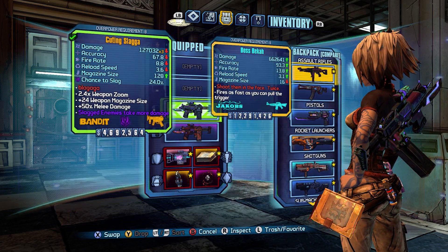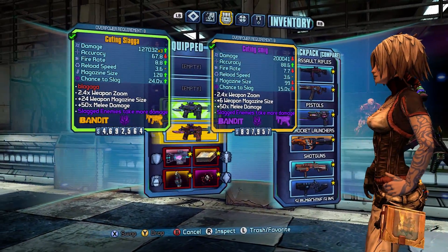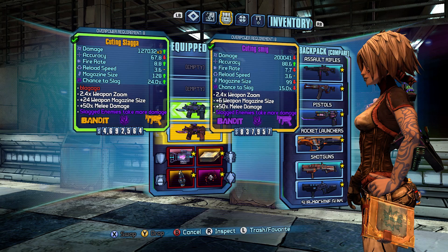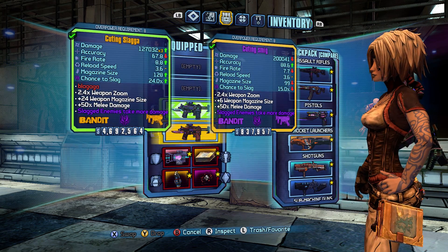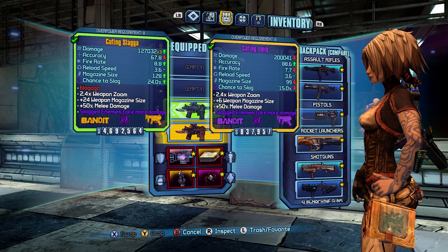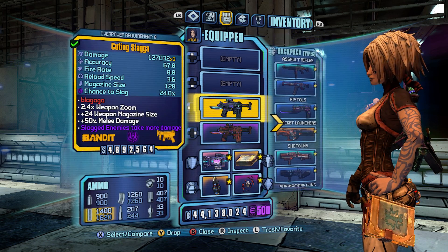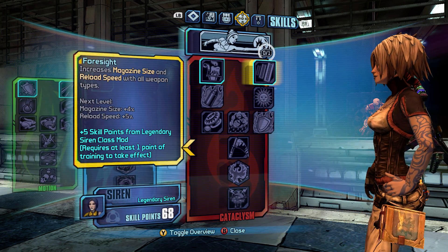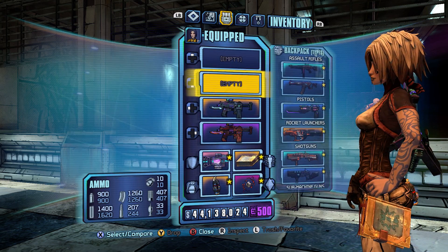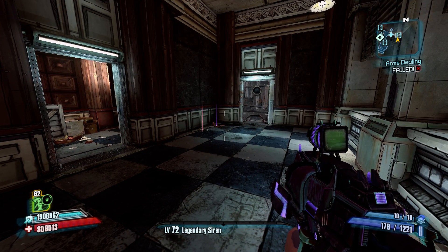Next, you have the Slaga, which obviously always comes with Slag. It has an increased Slag chance — 24 doesn't sound great, but 24 with 3 pellets is damn good. You have highly reduced damage, but with 3 pellets it's a little bit more. The accuracy is actually pretty solid — better than the Tattler's. You have an increased fire rate, which is great for Slagging. And a stupidly big magazine size. With Maya's Foresight or other character mag-size increases, you can make that mag size absolutely insane — 179, in fact. That is ridiculous.